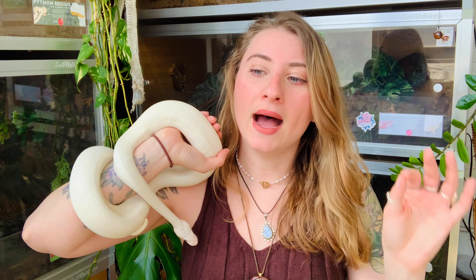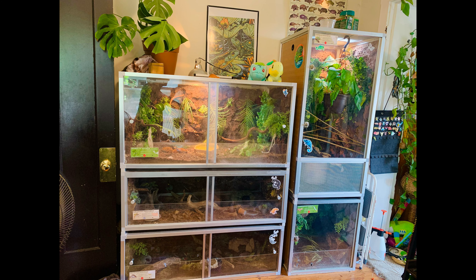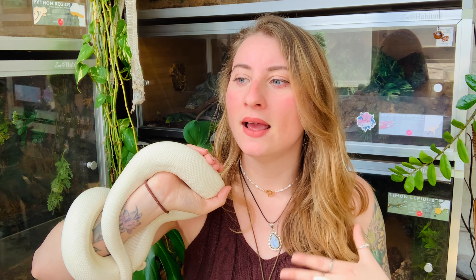Right now I'm actually getting rid of the 2x2x4 that I kept Flounder in, because I think that entire enclosure is contaminated — especially because I built a naturalistic background. I could try to scrape it all off and build a new one, but honestly I just want to get rid of the whole thing and be safe. I work at Zen Habitats and they know about the situation, so they offered to send me a new enclosure for free. I only have space in that one corner of my room where Flounder's enclosure was, and it fit perfectly, so that is what I'm having Zen send me.